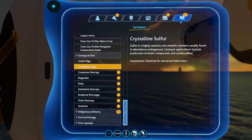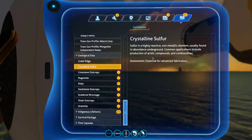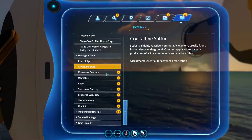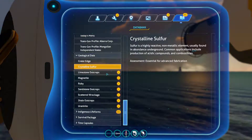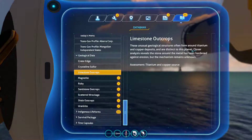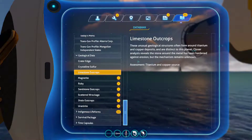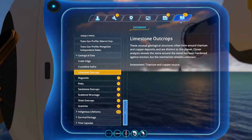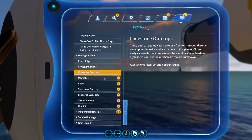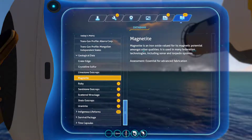Crystalline Sulfur: Sulfur is a highly reactive non-metallic element usually found in abundance on the sea floor. Common applications include production of acetic compounds and combustibles. Assessment: essential for advanced fabrication. I guess it's like the cave sulfur from the crash fish. Limestone Outcrops: These unusual geological structures often form around titanium and copper deposits, and are distinct to this planet. Closer analysis reveals the stone around the metal has been hardened against erosion, but the mechanism remains unknown. Assessment: titanium and copper source. That's pretty much the first thing you'll ever do in Subnautica once you get out — you go and break a limestone outcrop.